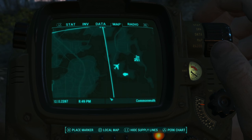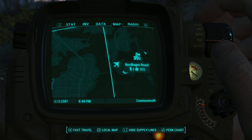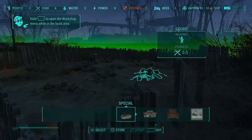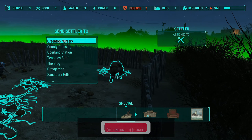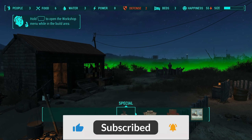First things first, what are supply lines in the context of Fallout 4? Well it's pretty simple really. Supply lines allow you to connect multiple settlements together, allowing you to share workshop inventory space. Which means if you deposit something into one settlement's workshop you can then access that resource in a connecting settlement without having to lug it all the way there yourself.